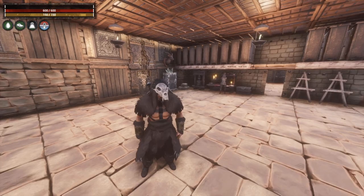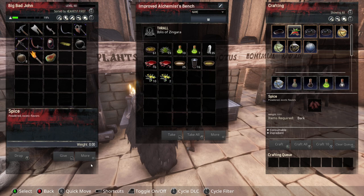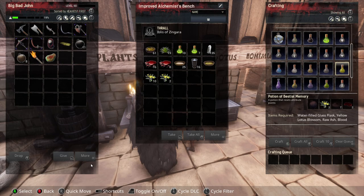Now that we've dyed the armor, we need to change our attributes. To do that I need to make a Potion of Beast of Memory, which takes a water-filled glass flask, yellow lotus blossom, raw ash, and blood.